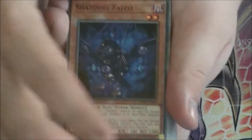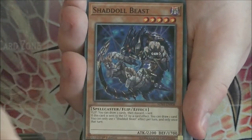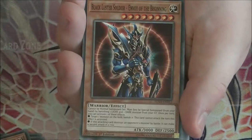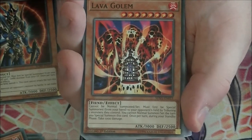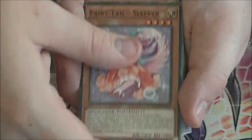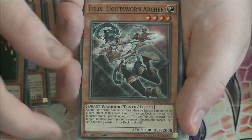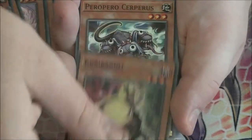Moving on to commons, we have all the basic Shaddoll monsters: Falco, Hedgehog, Skormata, Dragon, Beast, and Hound. We have Zephyr Naga, Zephyr Core, Black Lost Soldier, and Envoy of the Being — that is an insane reprint for a structure deck. We also have Lava Golem, which is a really nice card, and Dark Armed Dragon as well. Seriously, if you're just getting into the game or coming back from retirement, this is the structure deck I would easily recommend. We also have Armageddon Knight, Phalos the Lightsworn Archer, Electromagnetic Turtle, and Mathematician — a really nice reprint for the Shaddoll deck.